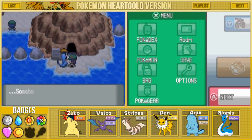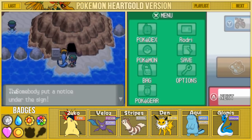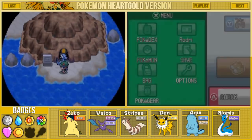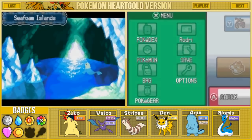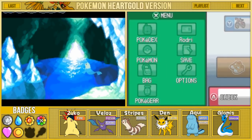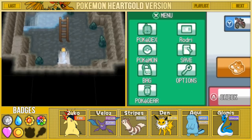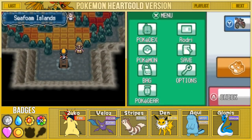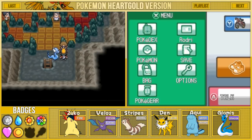Let's see what's inside of here - it says Seafoam Islands. Somebody put a notice under the sign: the Cinnabar Gym has moved here. The leader is Blaine. Today we're gonna be taking on Blaine, so let's go ahead inside of this place. This is a pretty nice looking place. There are two paths we can take, but today we're going up this ladder and it seems like we have made it to the gym.